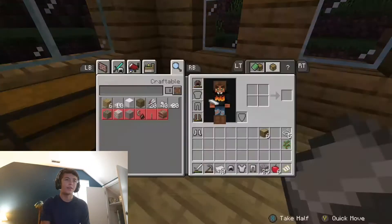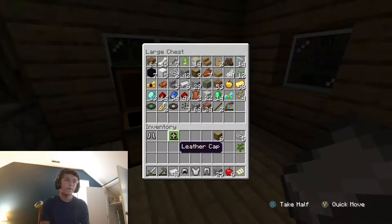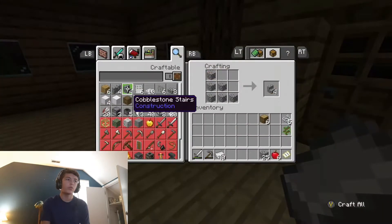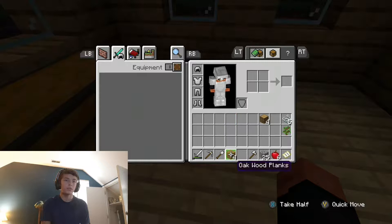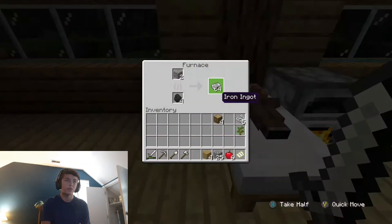Say goodbye to the leather armor really quick — leather. So now let's put on our new iron armor. Let's make some tools as well, we're gonna need some iron tools. So now we have full iron stuff, which is really good. We have ourselves fully suited — all iron tools, which is awesome.